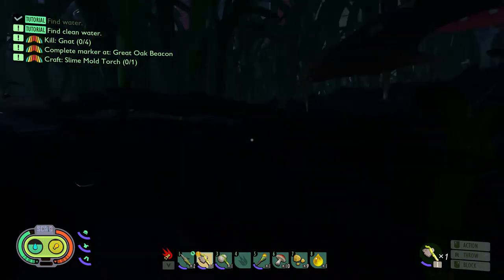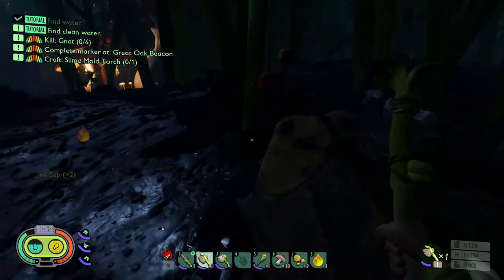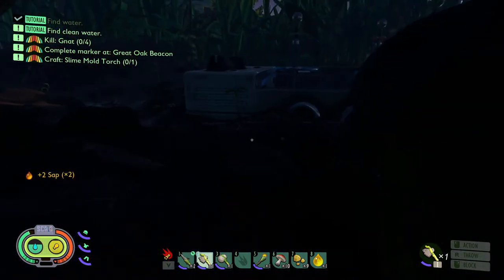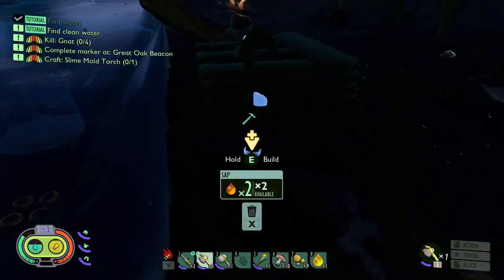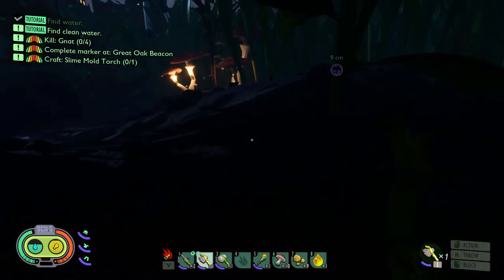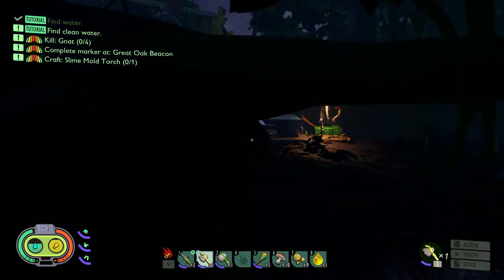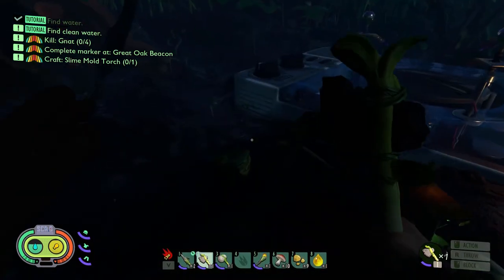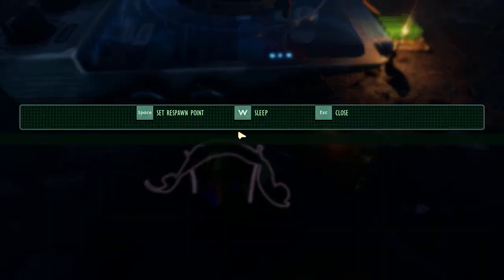Let's see if we can... is there sap? There is. One and two. There we go. So now that we can see where the pallet is at night, that'll make things a little bit easier. But even then, we're still gonna rest and make it day. Tiny Pete's ready for some tiny rest.